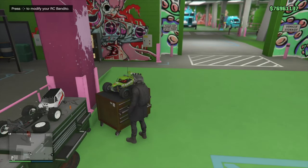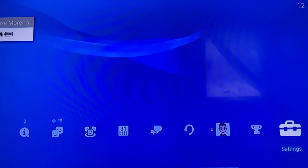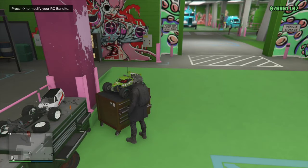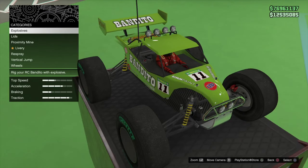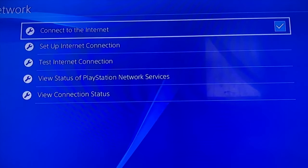Now we're going to get ready to disconnect internet. Go to your PS4 menu, go to settings, go to network, then double tap the PS button to go back to the game. Press the right D-pad and wait about two seconds on this screen, then double tap the PS button, disconnect and reconnect internet, then double tap the PS button to go back to the game.